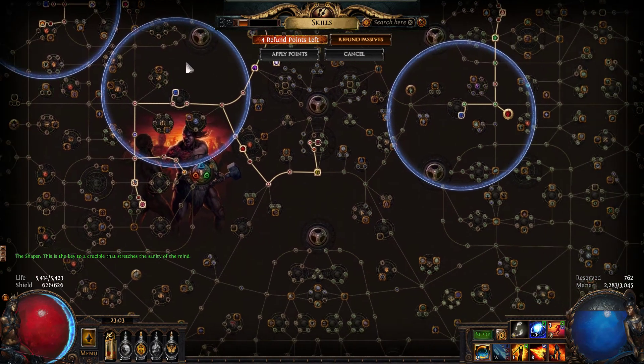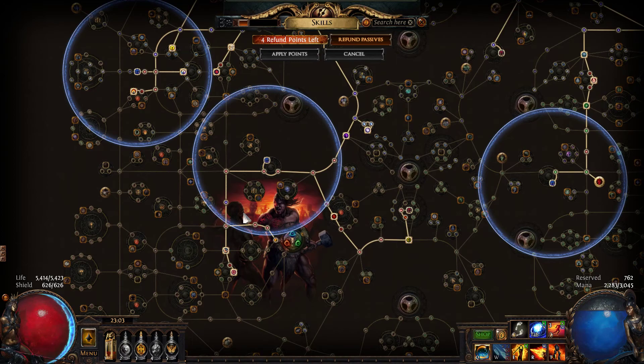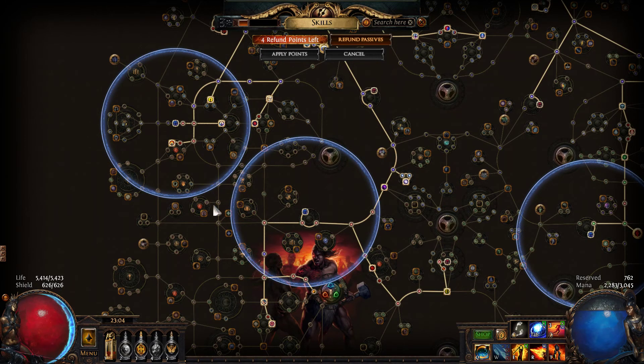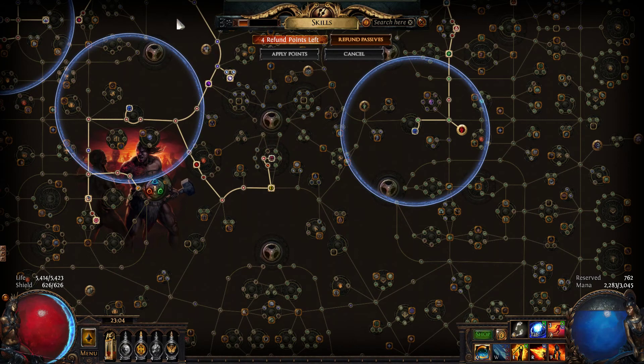Let's go over the actual build itself now — I'll take you through the tree. You start over in the Marauder area and go through the fastest possible routes to get to your notables. These down here I don't really need, but they give some extra life, so that's why I picked them up. There are two jewel sockets here for the Brute Force Solution — it turns every strength node in its radius, whether allocated or not, into intelligence. So everything in this circle becomes INT, and everything in this circle also becomes INT because this is also a Brute Force Solution. Aside from those, you'd use Isaro's Turmoil for your other jewels.